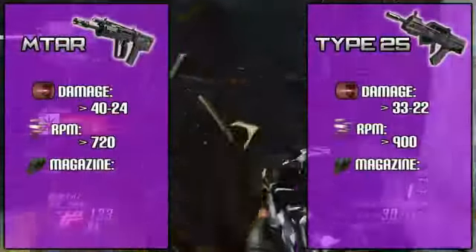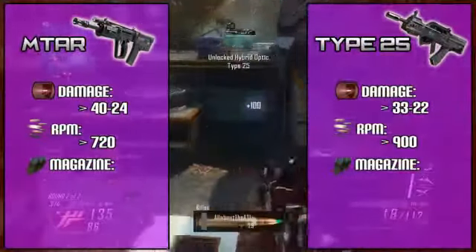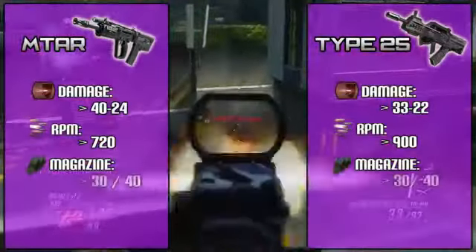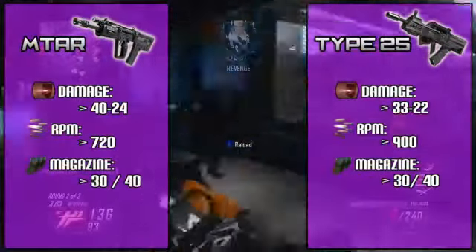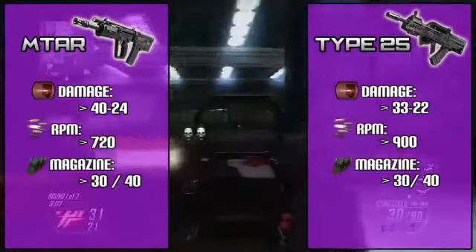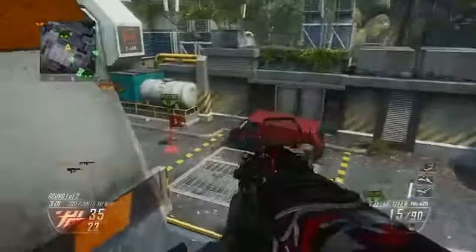Onto magazine sizes — if you use the Type 25 a lot, this is probably your number one downfall: running out of bullets. Typically with a fast RPM weapon like the Type 25 you'd expect a larger clip, but that is not the case. Both weapons have a standard clip of 30 rounds, which is completely normal for the MTAR, but with the Type 25 unless you are extremely accurate you'll find yourself reloading a lot — which is why you don't typically see quad or even triple sprays with this gun. To make matters worse, both guns have around a two-and-a-half second reload, which isn't the worst but isn't great either when you're having to reload all the time.